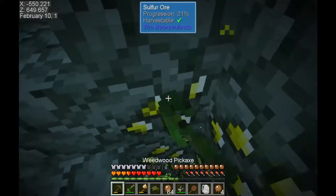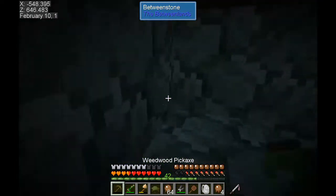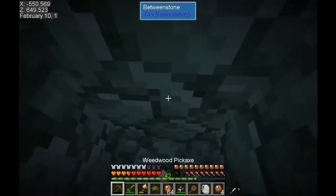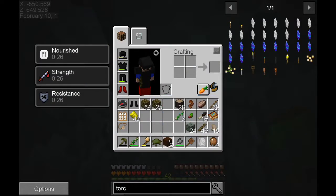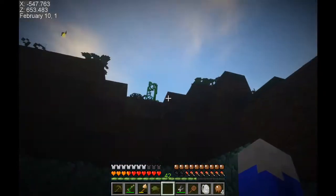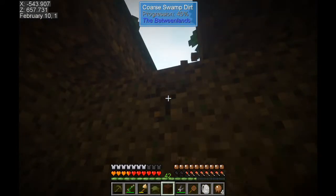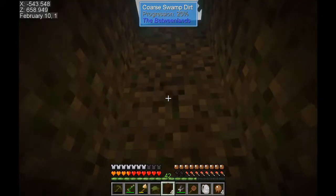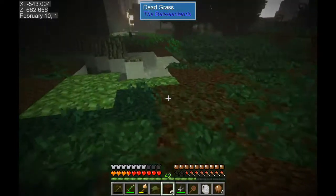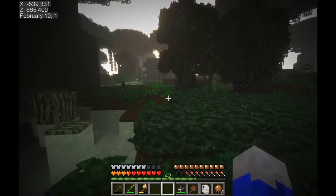There's quite a big patch of sulfur ore here. I broke all but the very last piece which will help us get out of here. We'll use some swamp dirt to get us a step out - that worked out pretty well. I don't really want to take that mud route out, so we're going to make our own little path here. There we are, found our way out. Drop down a block and we're good to go.